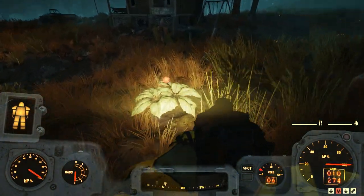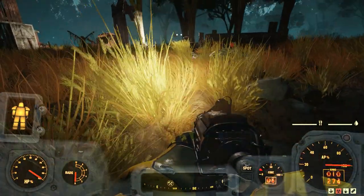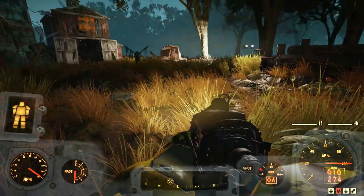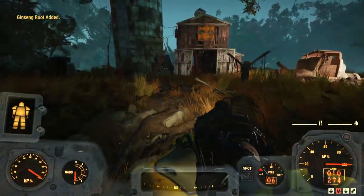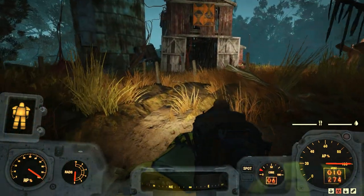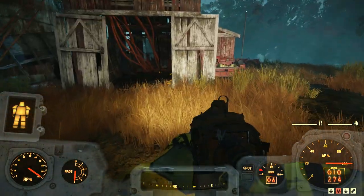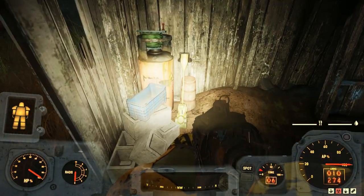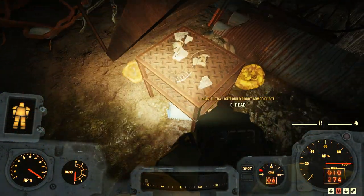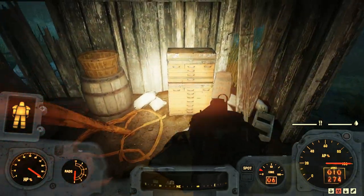What have we got here — ginseng root, some copper. I'll take some ginseng root. Not sure what it's for, but I'll take it. Some copper too. Looks like all the enemies are dead here already.